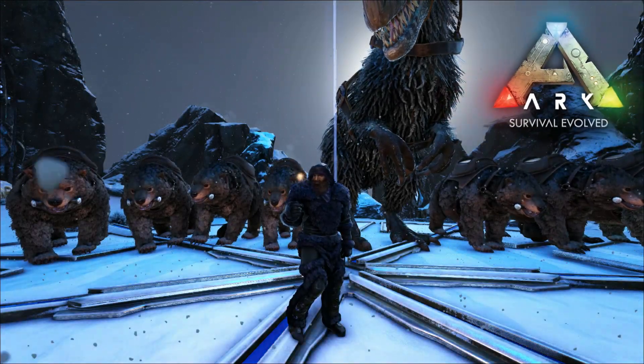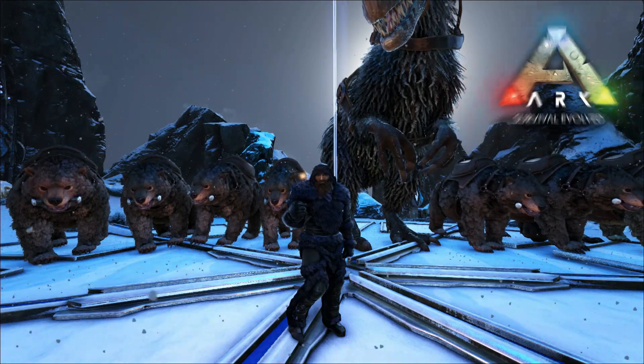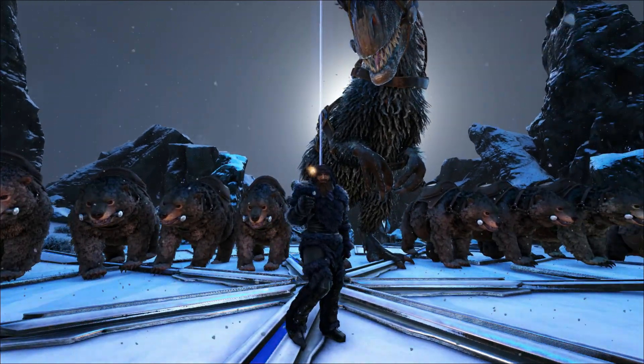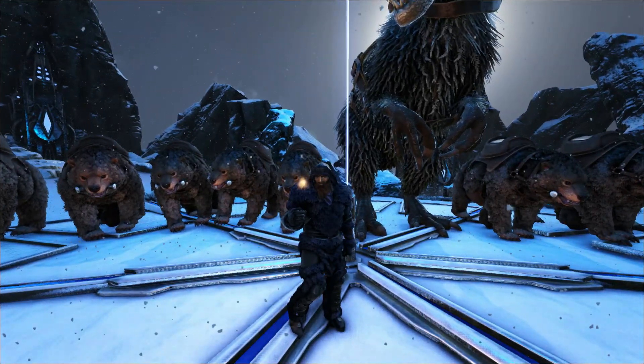Hey, how's it going? Welcome back to the island. We are up here in the middle of a blizzard, actually — not just a snowstorm, it's a blizzard — at the Blue Obelisk. We're going to be taking on the Gamma boss fight today. We got our UD. We've got 10 of the Dire Bears down here, and they're all wearing Primitive Saddles.